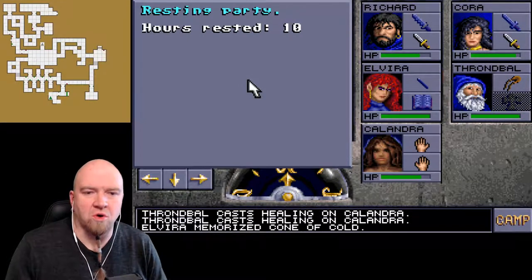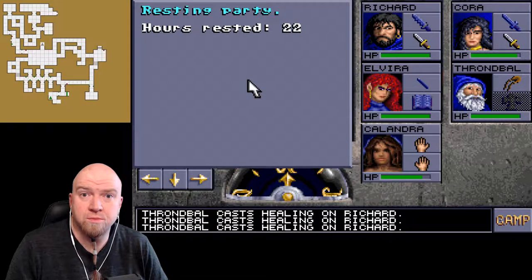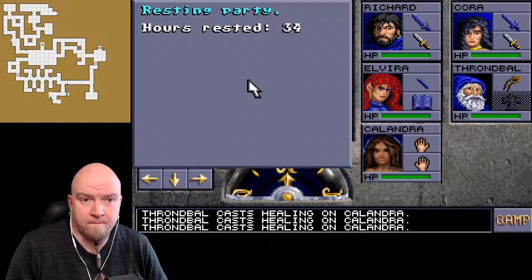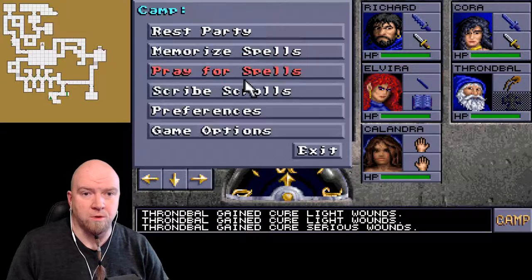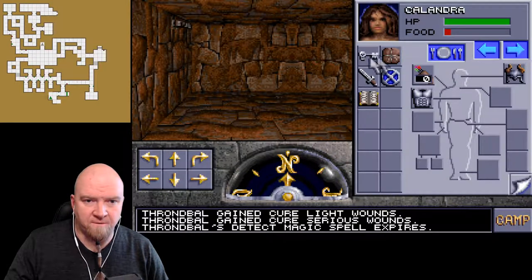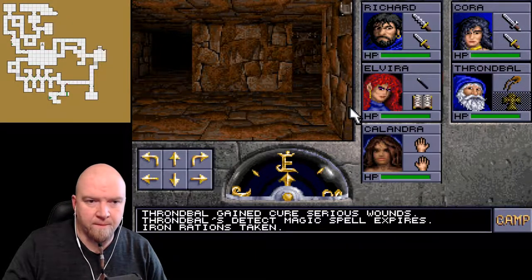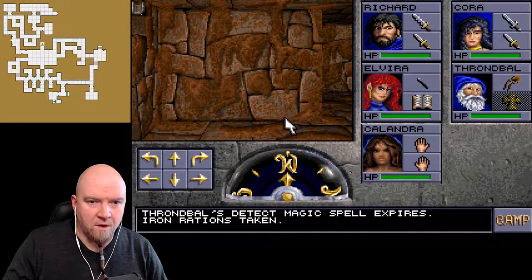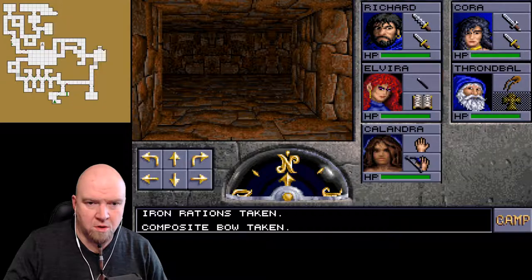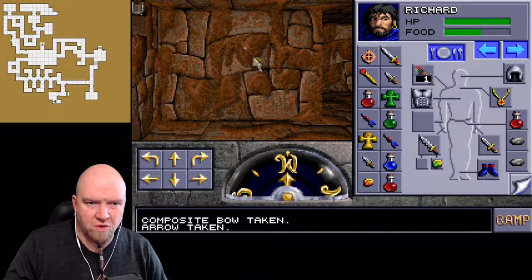Now we are going to go and resurrect the bones. That should be good. Exit. Calandra - I'm going to give her food, iron rations. There you go, we are good to go.